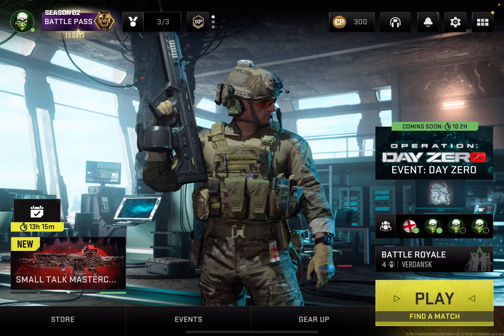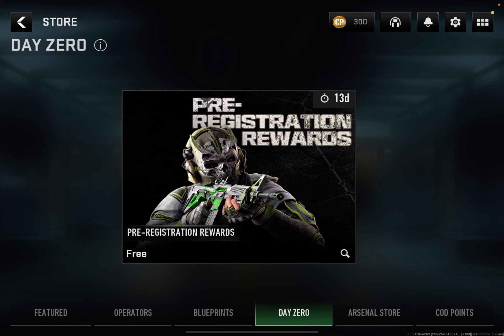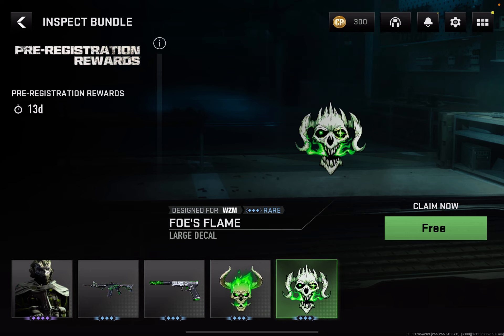In order to claim free rewards in Warzone Mobile, you're going to start by tapping the store button at the bottom left. You are then going to see 'Day Zero' — tap on this one and you'll see the pre-registration rewards. Tap on 'Free' and you'll see the free skin and these guns.